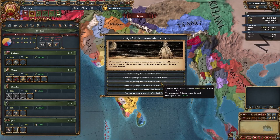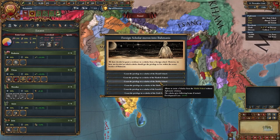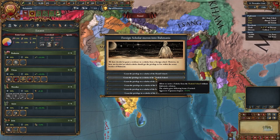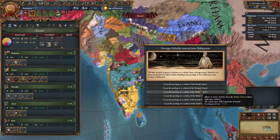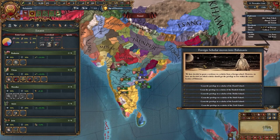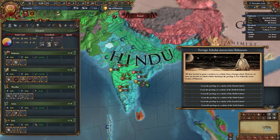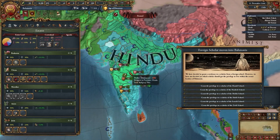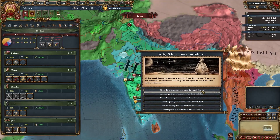When you get the scholar invite, I typically recommend inviting the aggressive expansion impact scholar. There really is no other way to reduce aggressive expansion, and you are going to be getting quite a bit of it in India since you're expanding largely into the same religious group the entire time. You are a Shia nation and everyone else is Hindu, so I recommend taking the Hanbali scholar.